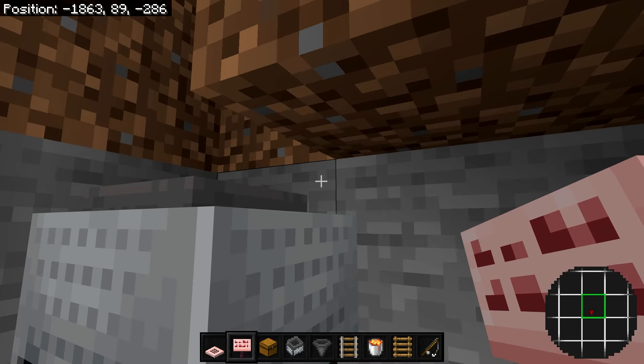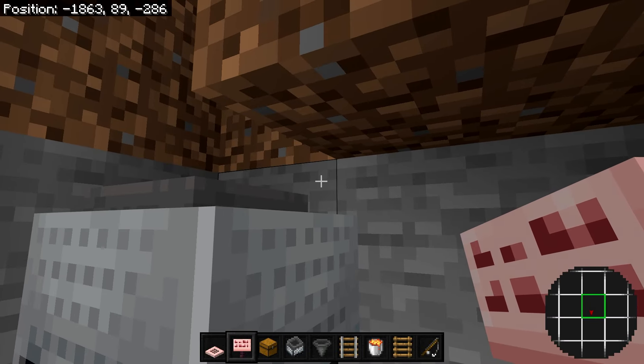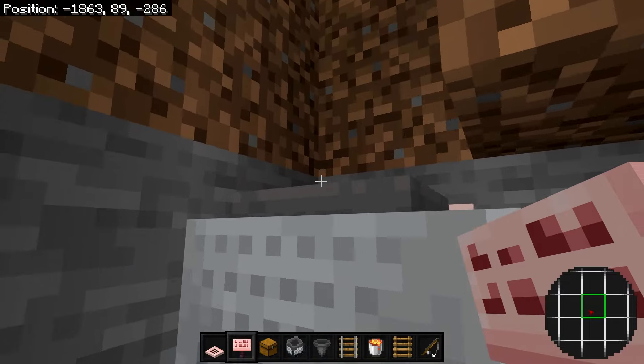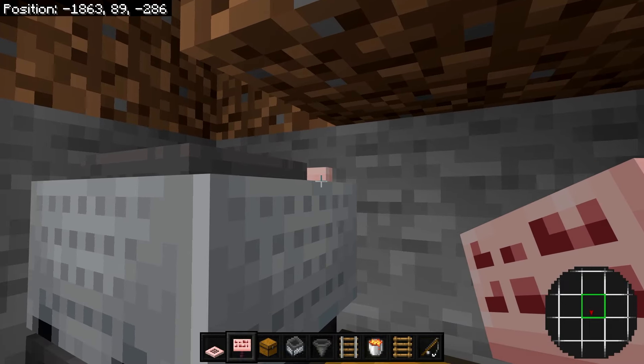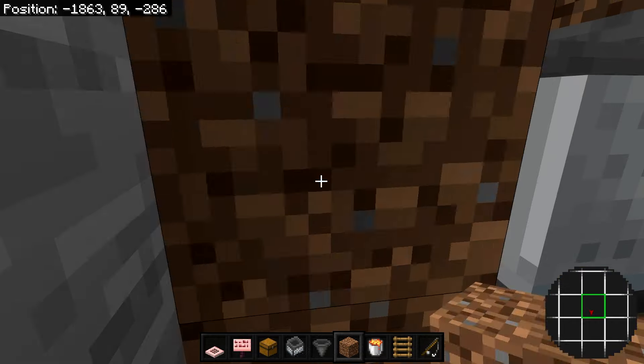Grab your sign and place it on this block where the hopper minecart is. Make sure it's there — if not, when you place the lava later it will break the hopper minecart. Make sure you've placed the sign on this side. Then fill in these blocks.